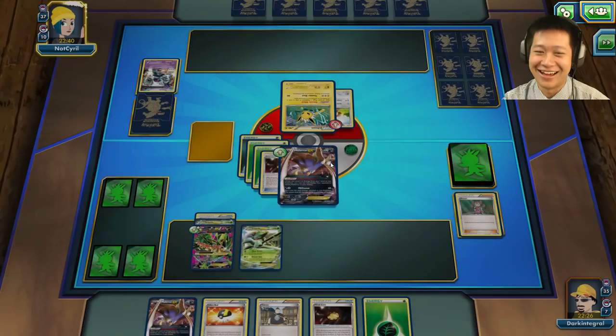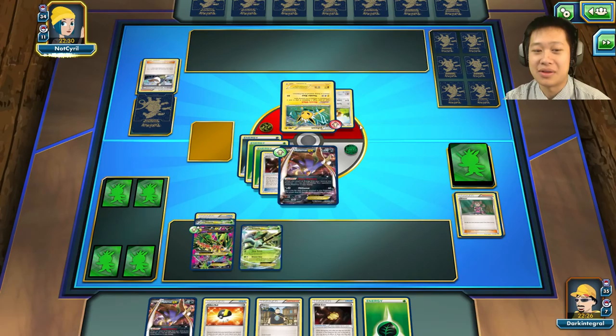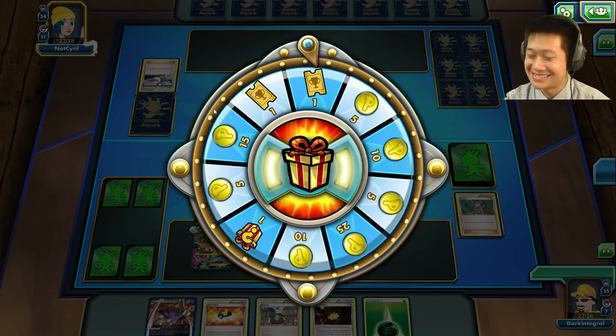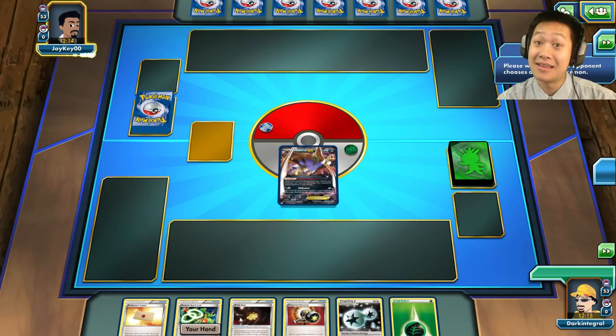Luck of the draw — could have been all tails. Malamar's like: you can trust me, I got it! So Jolteon is going to come out — guys, I can't do this. It will be vulnerable to sleep. In order to stay in the game, she needs to put more bench Pokémon out. Let the first match begin — starting off with Malamar.